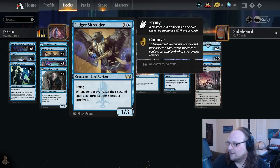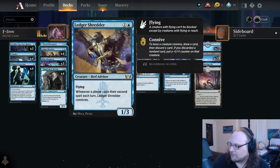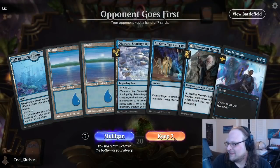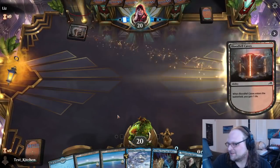I want to try this three-mana, 3/1 that ETBs to draw a card. Ledger Shredder — very good, very impressed with it in a number of decks already this season. We won't always play two spells a turn, but we can Ledger Shredder turn two, turn three maybe play Malevolent Hermit and Consider to grow the Shredder. This hand isn't amazing but it's fine — I just hate that opponent goes first here.